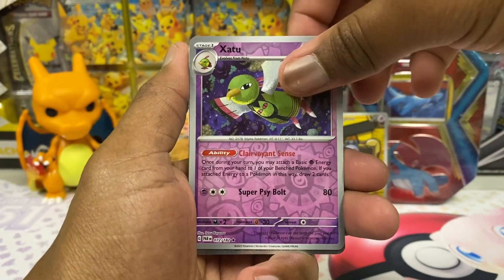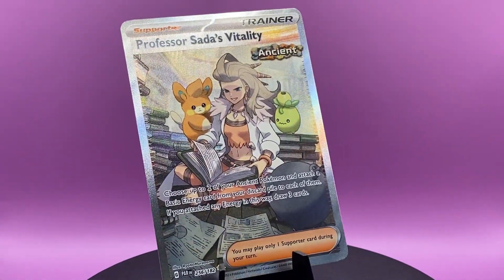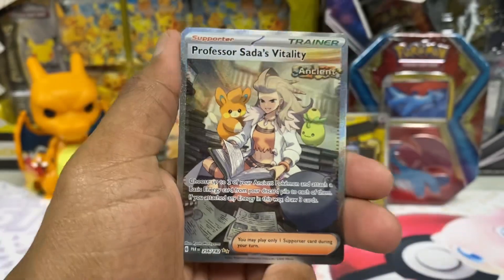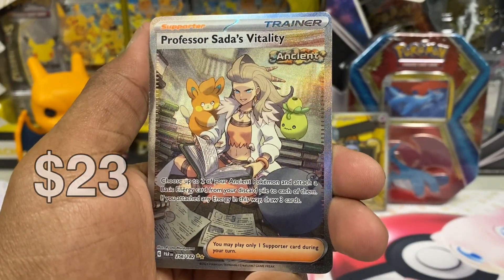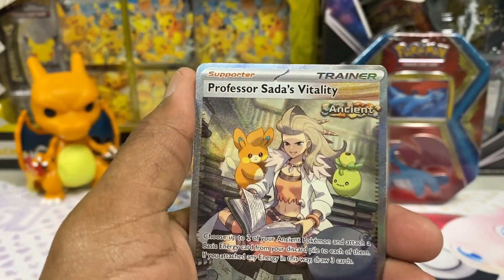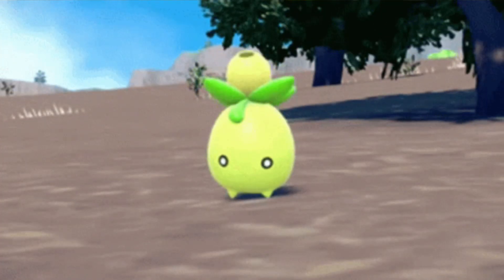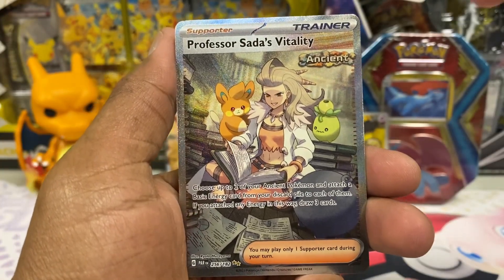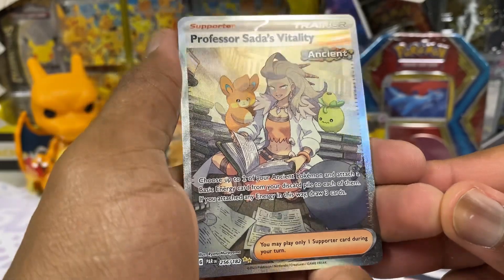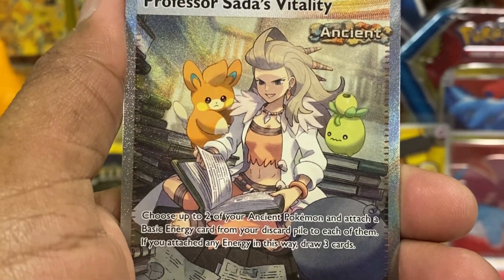Oh, oh, what's that? Two gold stars — what does two gold stars mean? Let's find out. Oh — Professor Sada's Vitality! Wait a minute, is this a special illustration rare? It has such texture! I think it is — this is the one set I haven't looked up much at all. I think we got ourselves a special illustration rare on the last pack of these! It's not a ten because look at that corner — it's dinged up. But wow, wow, Paradox Rift, thanks a bunch! You did good. Look at those eyes — is that Palmo or Palmi? I think it's Palmi. It looks so cute over there, I love this.